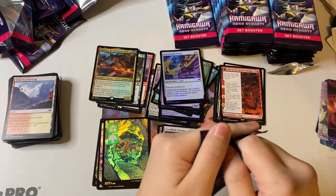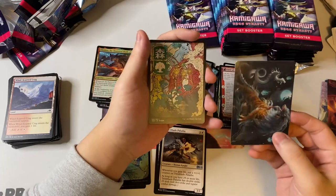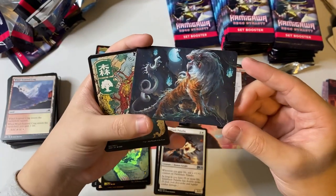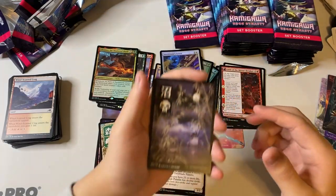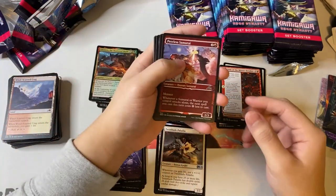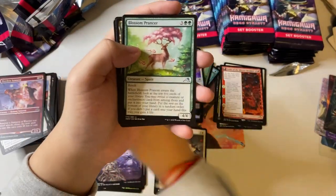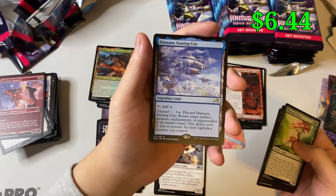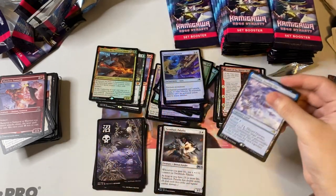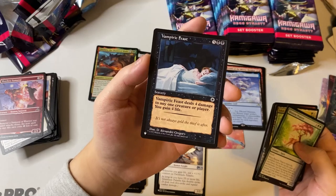That was a pretty good pull, was not expecting that. Another nice land. Oh — two lands in the same pack! Apparently you can get two lands in the same pack — this box is broken! And our rare is our first channel land — the blue one. That's pretty good, I'm still looking for the green one. And we got a Vampiric Feast — the inking looks really dark but interesting.